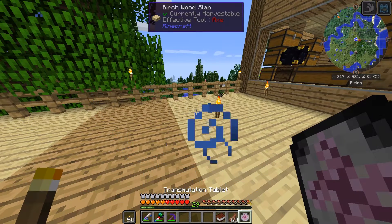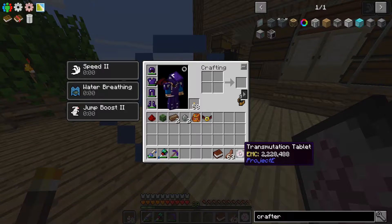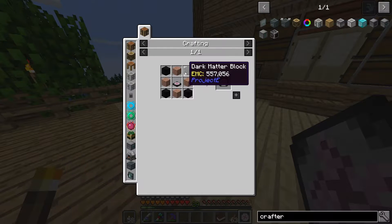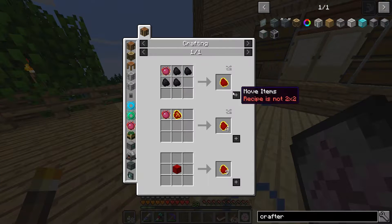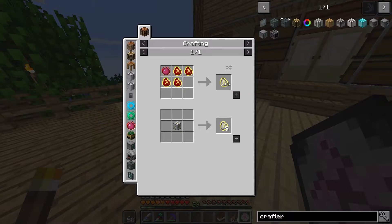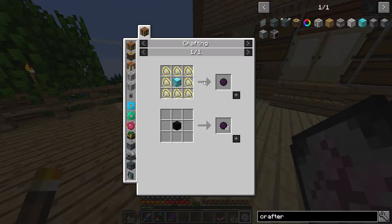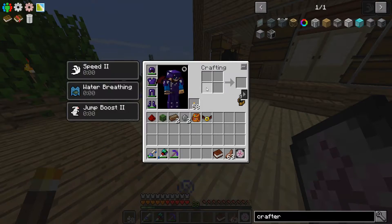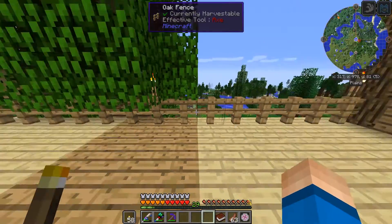If you remember last time, I built the transmutation table and then went ahead and built the transmutation tablet, which required dark matter. Dark matter is actually really easy to create - you take four coal, get alchemical coal, then mobius fuel, then that next fuel, and take eight of those around a block of diamond to get dark matter.